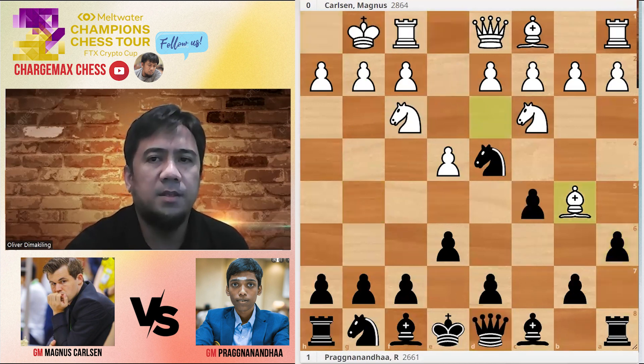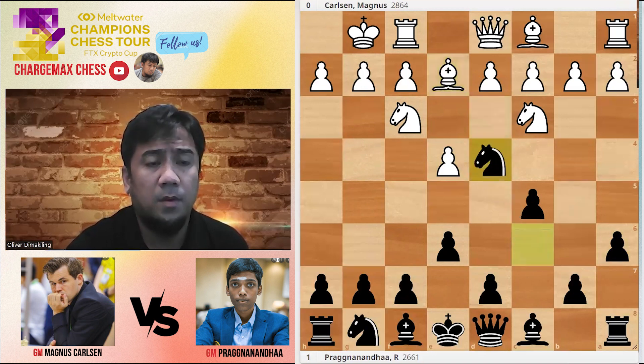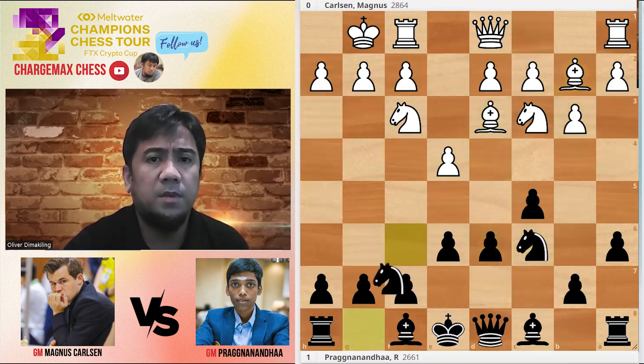So castles, H6, Bishop-D3, Knight-F6. We have a repetition here, just to save time against B3-D6. Bishop-B2, Knight-F6.